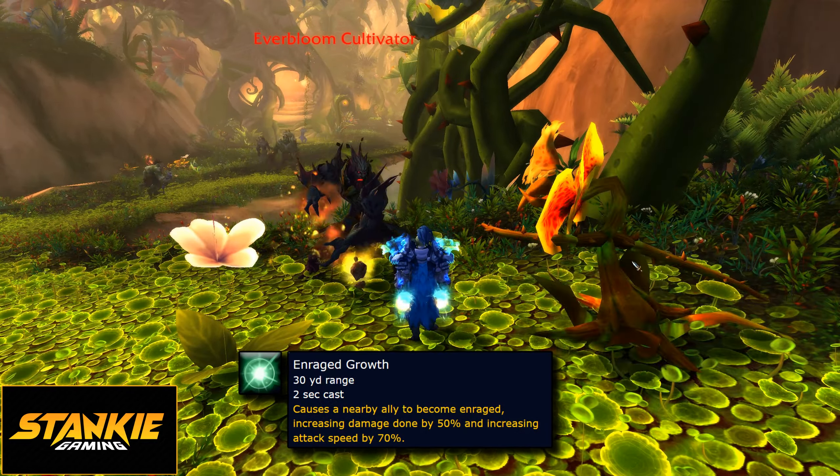The Melded Berserker will leap to a random player and spin to win. Stun or incapacitate if possible — it does more than a little damage. The Menders cast Healing Waters, so make sure to interrupt this unless your goal is to make the mobs live longer.